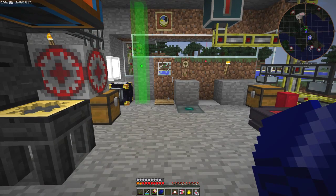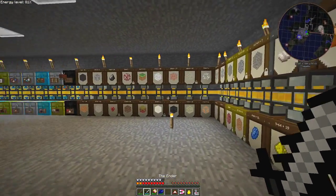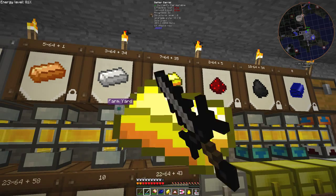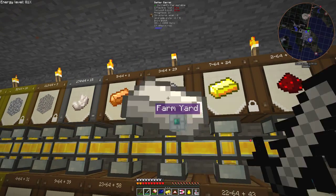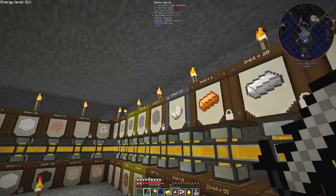First of all I go down to my workshop. We need some gold and we need some iron — in fact I need 16 gold and 12 iron. I think that's 12... 14.